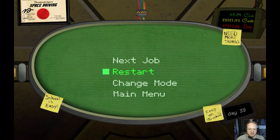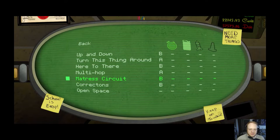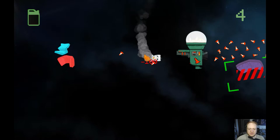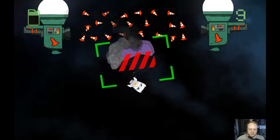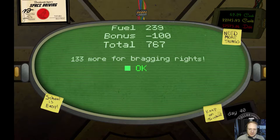Alright, so let's change our job here. Let's go back in the menu, job select - let's go back to driver's ed. Open space. Play story mode. I think we already did this though. New mode's unlocked. Alright.